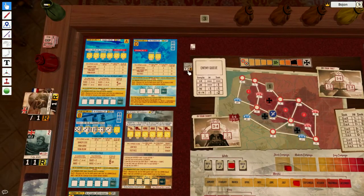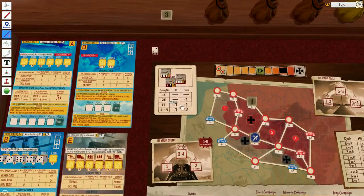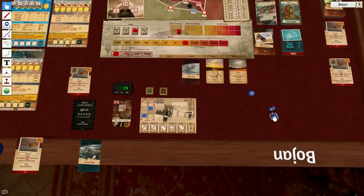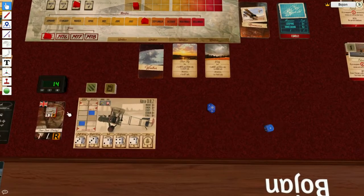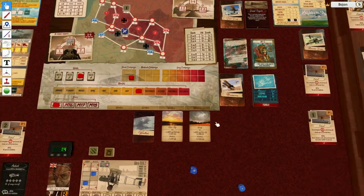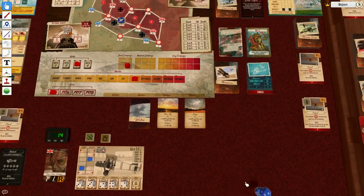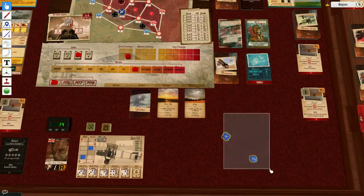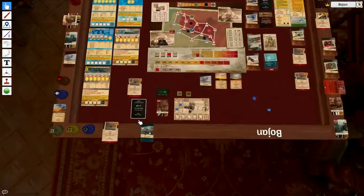My next target is chosen randomly. The rest are circling around, providing minus one and minus one — effectively just minus one with zero. Testing my ability with just minus one, I succeed — he starts in my sight. He also fumbles, so that's two shots. Shot number one: I need seven plus with plus one minus one, so zero modifier.